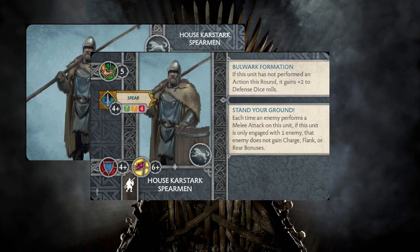They have Bulwark Formation: if this unit has not performed an action this round, they gain plus two to their defense dice rolls. They also have Stand Your Ground: each time an enemy performs a melee attack against this unit, if this unit is only engaged with one enemy, that enemy does not gain charge, flank, or rear bonuses.